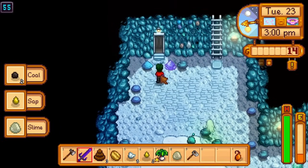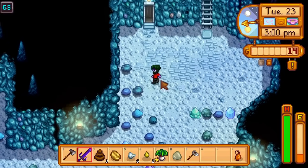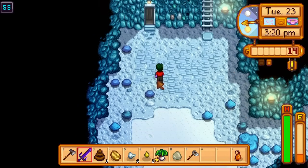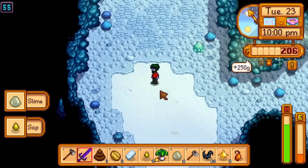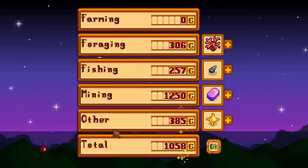I want to buy the rarecrow at the festival tomorrow, which costs 2,500G. I have no way of getting money tomorrow. It turns out that the items I've shipped today, plus 250G from sliming a gold slime, is barely enough to meet this goal with only 24G to spare.